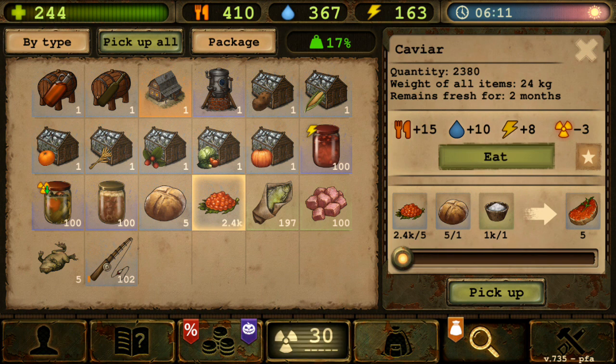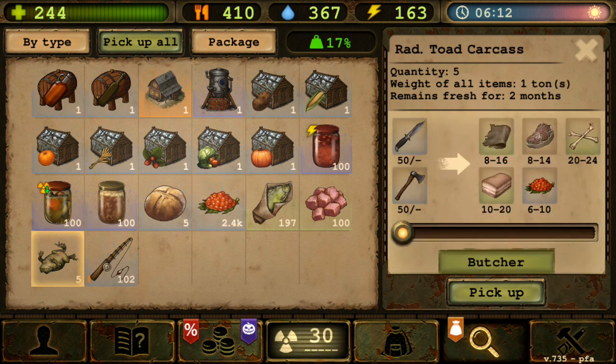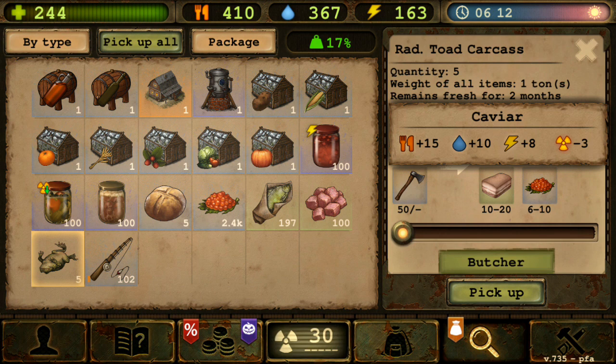First, what is caviar? Caviar is pretty much fish eggs or fish roe - or just frog eggs in this case, because in this game the way you get caviar is from this toad over here. Not a frog, it's a toad. If you hunt toad in the radioactive swamp, you will get a radioactive toad carcass and it will drop caviar.